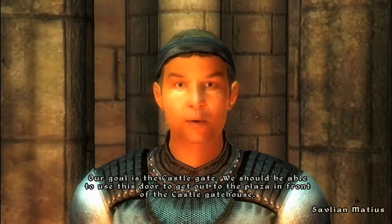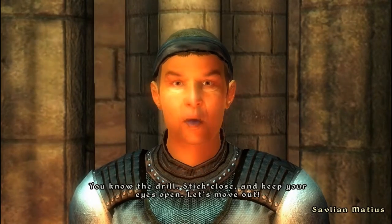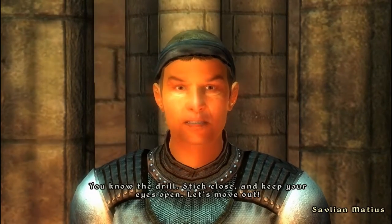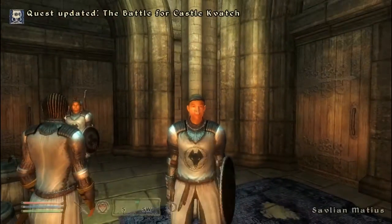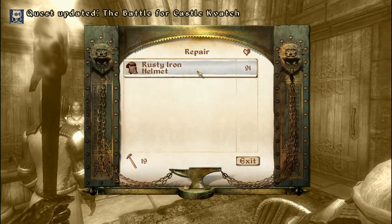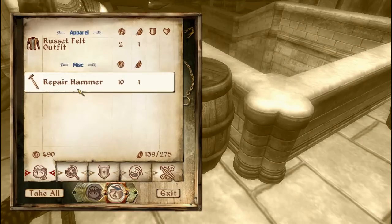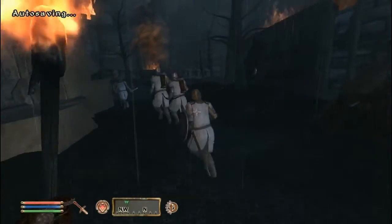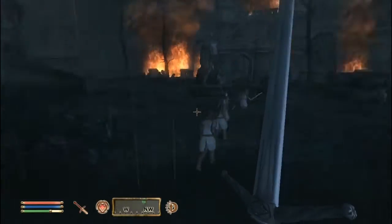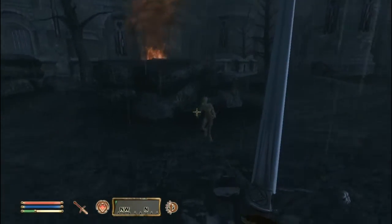So after Martin is in this chapel, if you talk to him I would recommend telling him to wait here. If you want you can have him follow you and he'll be one extra guy that can't die because he'll just get knocked unconscious and come back up and help. But he's in robes and he's got a little dagger and he's pretty much pointless. I just found it easier for everyone, for me and just for him, because I don't have a chance of somehow losing him.